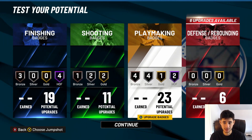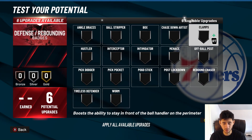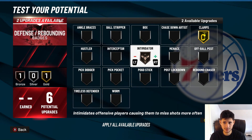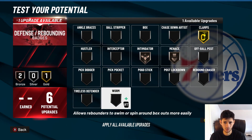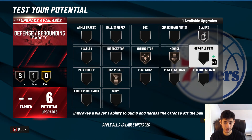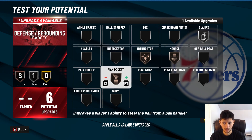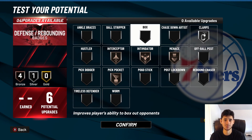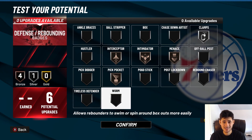In terms of defense it's really simple. You're going to want gold clamps, bronze intimidator, bronze menace, and bronze pickpocket. Or you could do silver clamps, have all those as well, and then put on bronze interceptor — just so you have as many badges as possible on the defensive side of things.